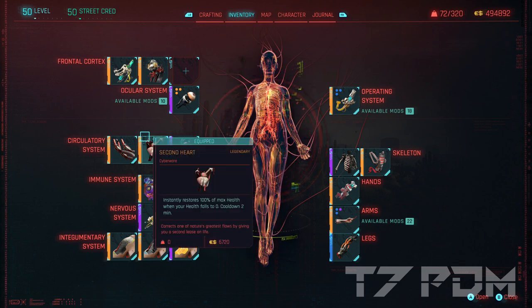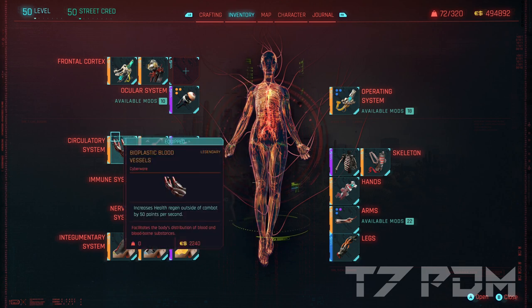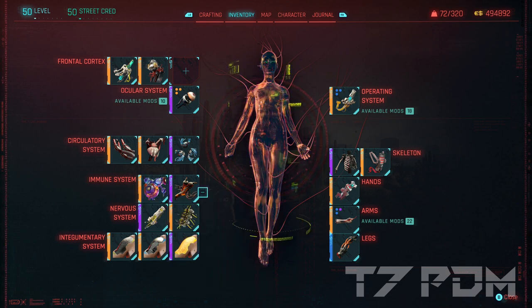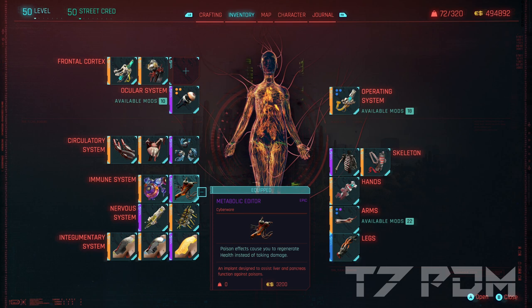2nd Heart is probably the best cyberware in the game because it revives you on death. The last slot is filled with the legendary blood vessels, and thanks to a high level in cool, we can also get the legendary pain editor, which reduces all our incoming damage by 10%.